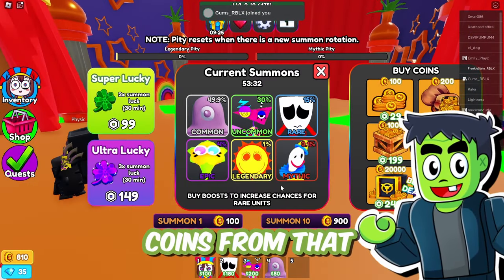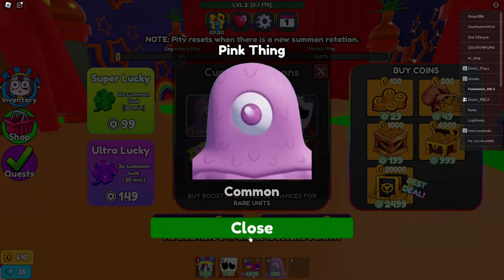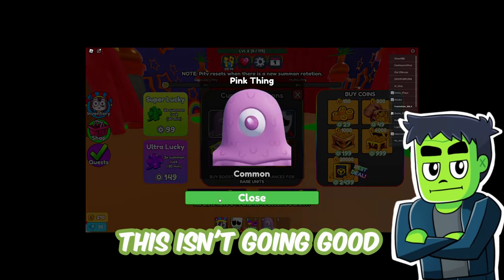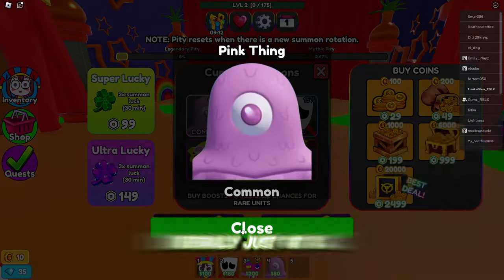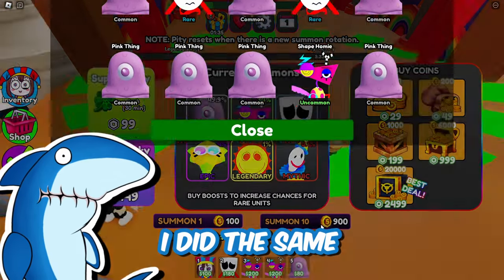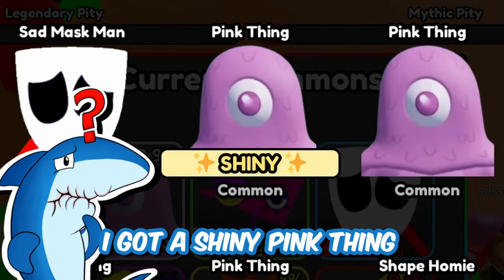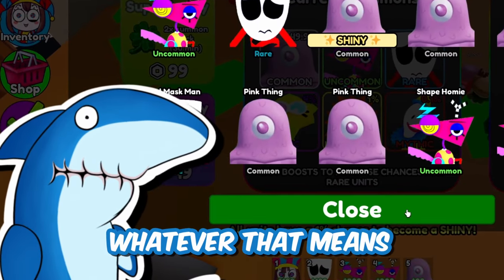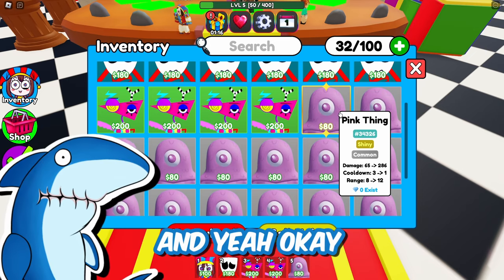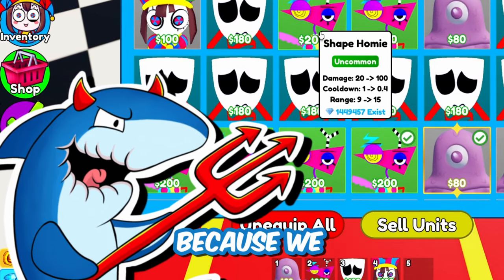Gums, we got a bunch of coins from that. I'm about to unlock some new towers. A pink thing. Okay, a pink thing. Okay, a pink thing. Okay, a shape homie. This isn't going good — I'm getting the same things over and over, I literally just got all the same things we already have. Let's see what I can get. I did the same. I'm going to do more. Wait, I got a shiny pink thing! It's the same as the others except it does a bit more damage. We'll use him then.